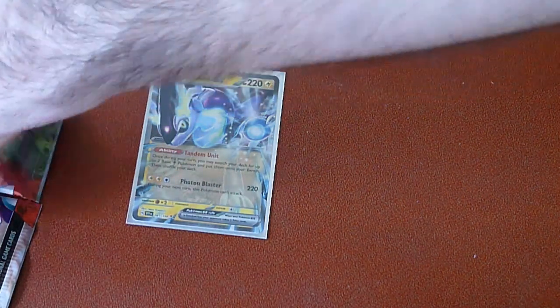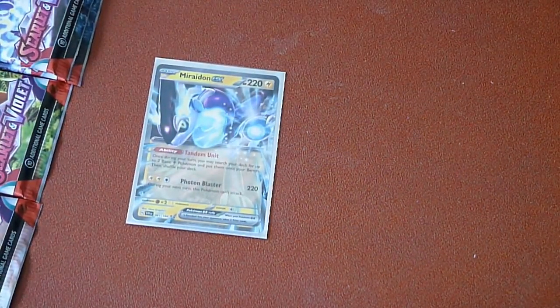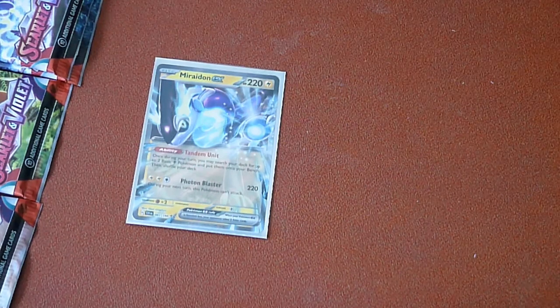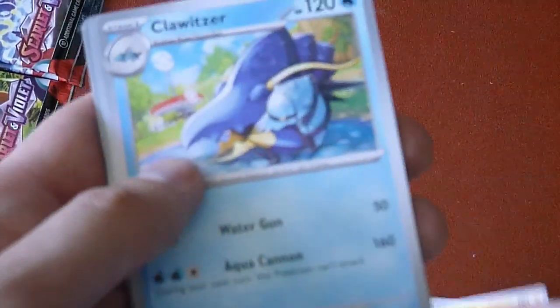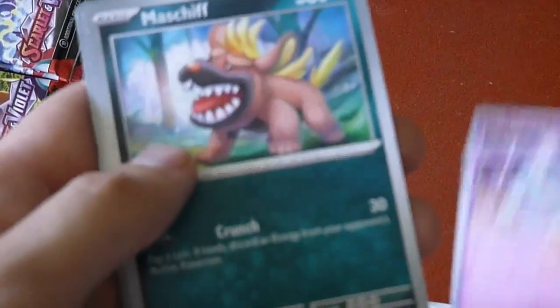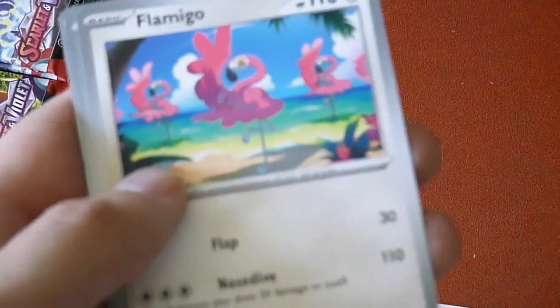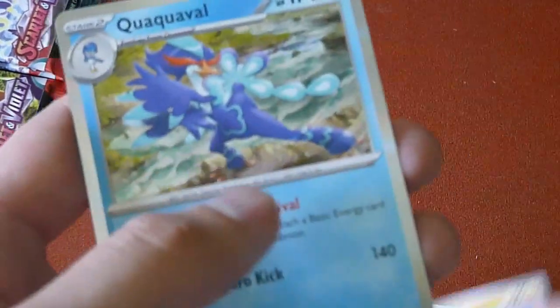Alright, next one. Scarlet and Violet — does not disappoint. Alright: Magneton, Dog, Squirrel, Crocodile, and a type — a bird and a duck.